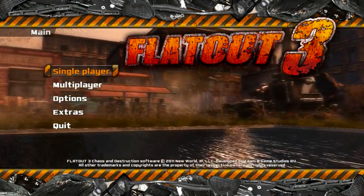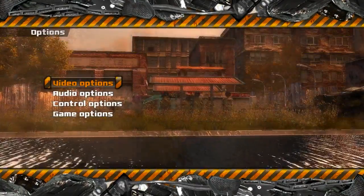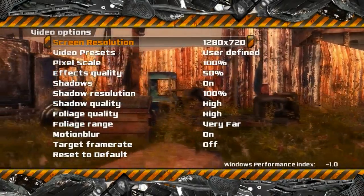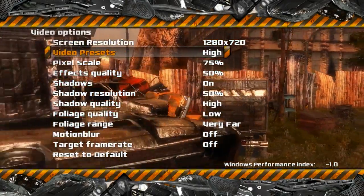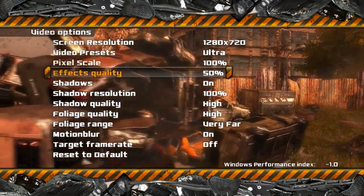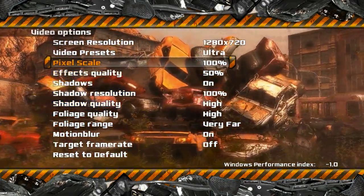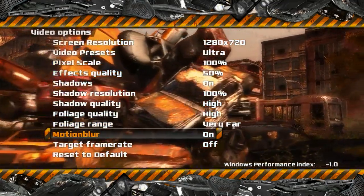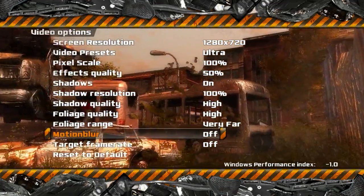We are right on the menu screen here. Let's check the options first, and the video options of course. We've got quite a few things we can tinker with here — shadows, shadow resolutions, pixel scale, all kinds of stuff. Motion blur I'm gonna disable because it gives me quite a headache.